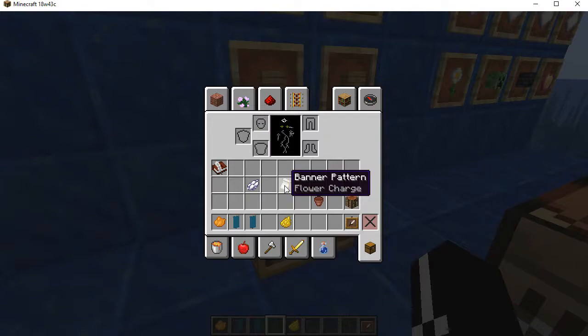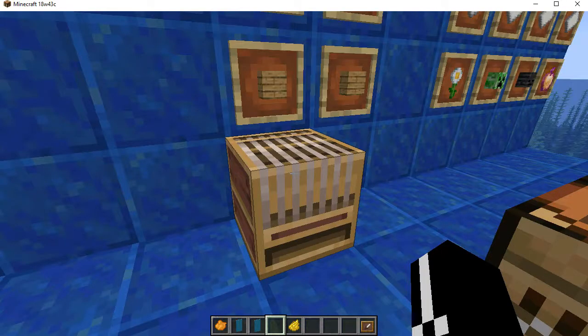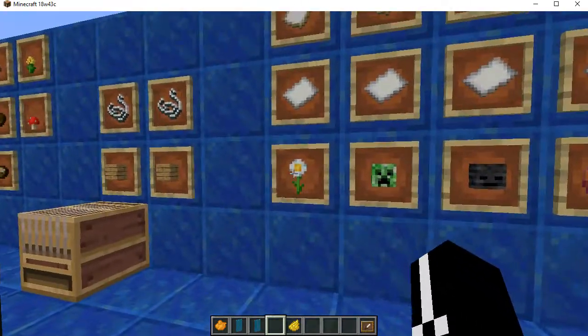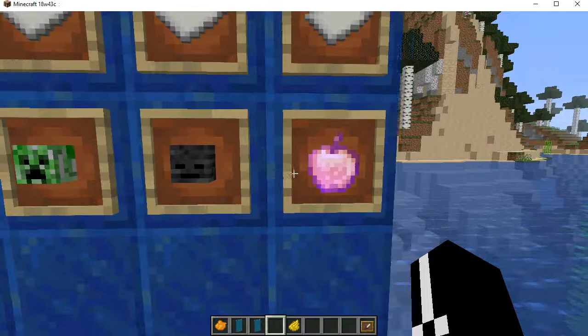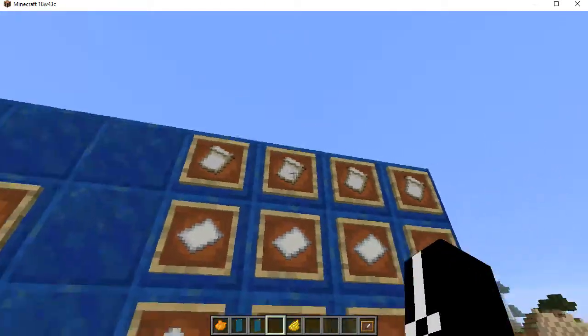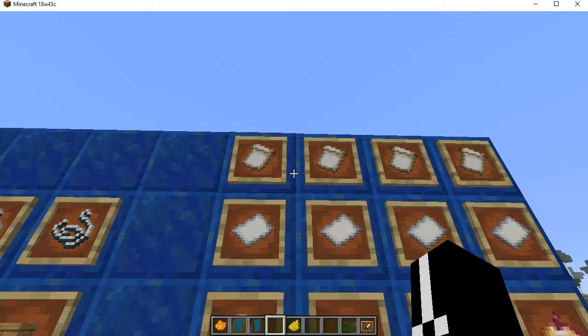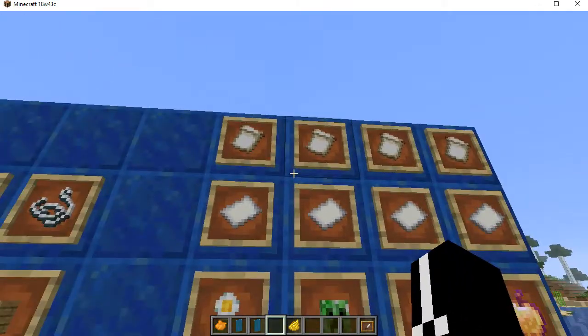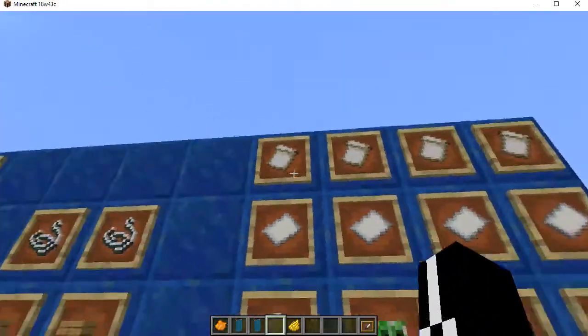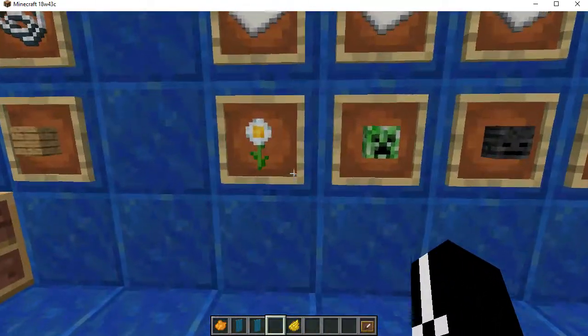This item is a banner pattern. They're only for the specialty patterns — the ones that needed additional items other than dyes. They're crafted as you'd expect: whatever item you were originally meant to use, plus a piece of paper, and you get the special pattern. They don't have any distinct look of their own, but they apply correctly in the loom.